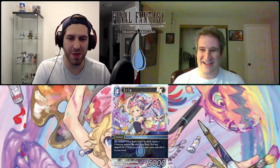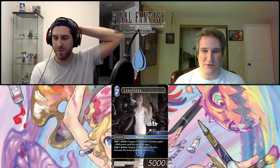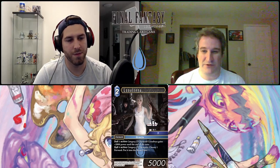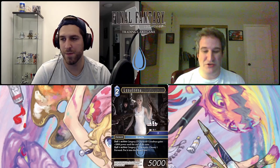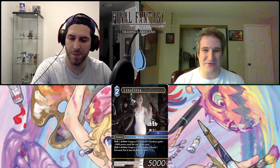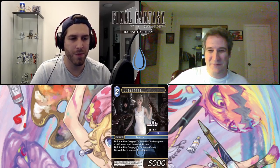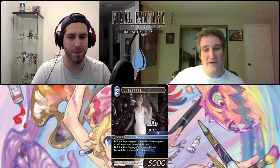Now we have Lunafreya from Final Fantasy 15 — job Oracle, two-CP, 5,000 power forward with two action abilities. First: dull one active category 15 forward — Lunafreya gains 2,000 power until end of turn. Second: dull four active category 15 forwards, choose one forward and put it into the break zone. I'm a big FF15 player with an almost all-category-15 deck. I was always trying to fit in the backup Lunafreya, but she's water and 15 is mainly Earth-Lightning. I'll definitely try her — there's a Lightning Moogle that taps for water that already fits in that deck.